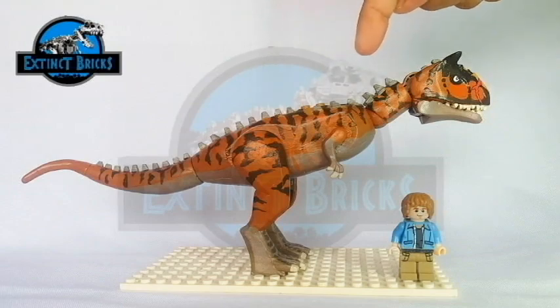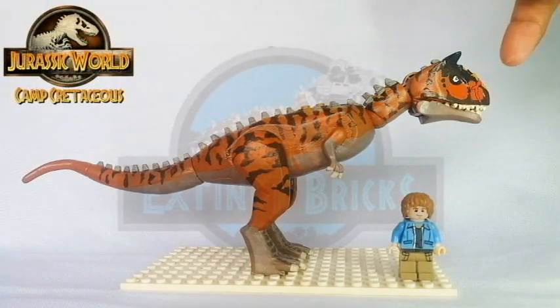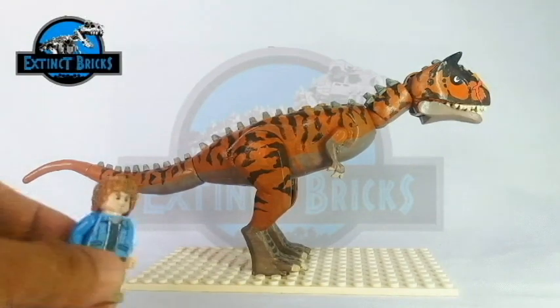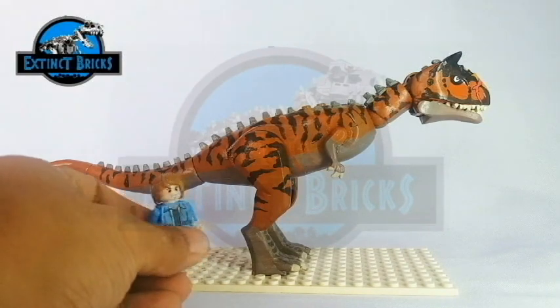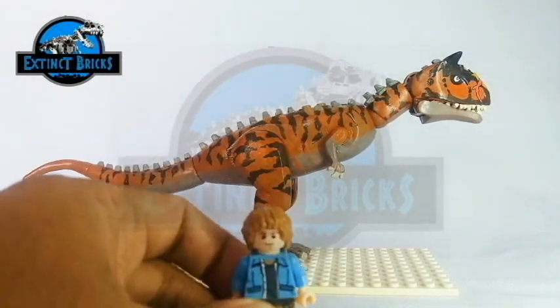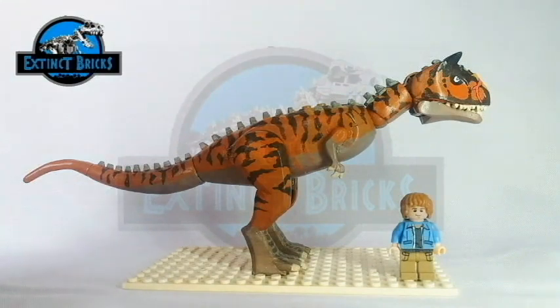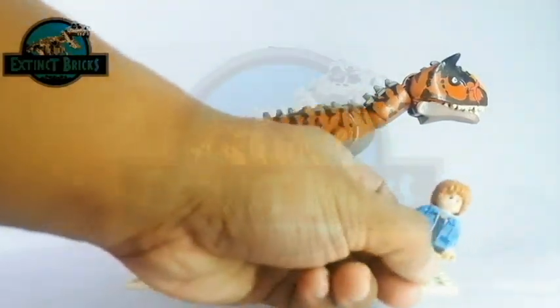That scene from Fallen Kingdom really is one of the highlights of that movie. So here we are presenting the Carnotaurus, or Toro, from the Jurassic World Camp Cretaceous series. Toro is one of the main antagonists of that series and appears extremely aggressive — most like carnivores bred for Jurassic World — especially after her snout is injured while trying to eat Darius. Toro is very persistent while hunting and would stop only if it's impossible for her to kill her prey.